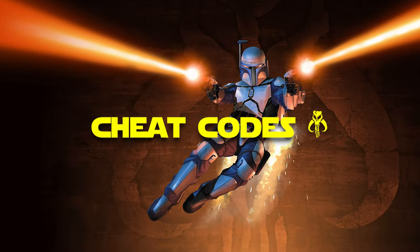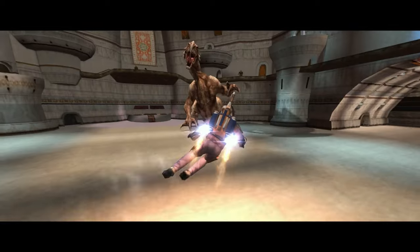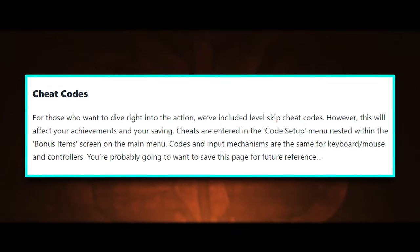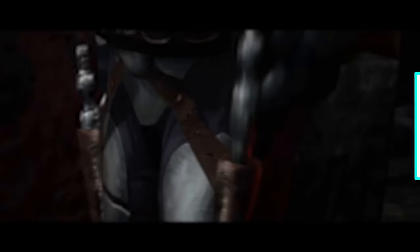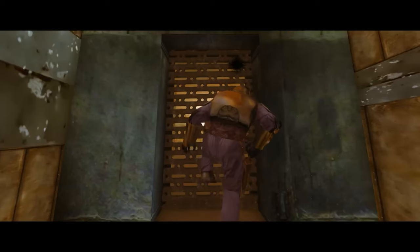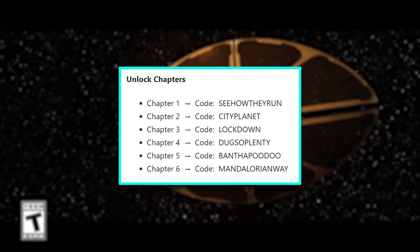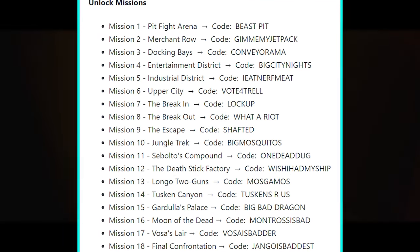Now for cheat codes — that was a thing in the original game, and they've actually added even more. They've added the ability to skip levels using cheat codes, however they will disable achievements and the ability to save. The cheats can be entered in the code setup menu, nested within the bonus item screen on the main menu. The code input mechanisms are the same for mouse and keyboard and controllers, and they've already given us all of the cheat codes for the various chapters and to unlock specific missions.